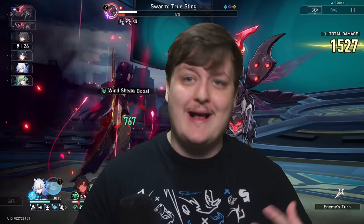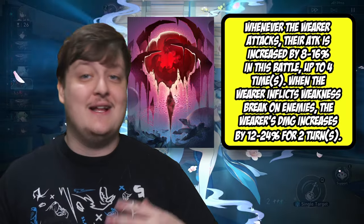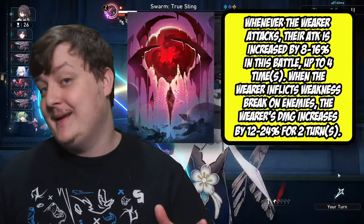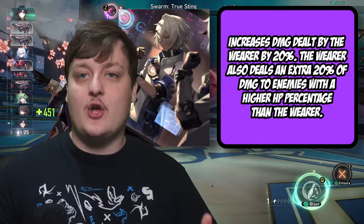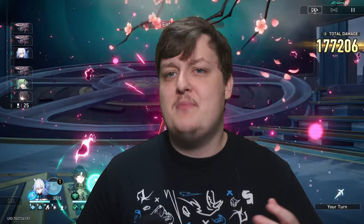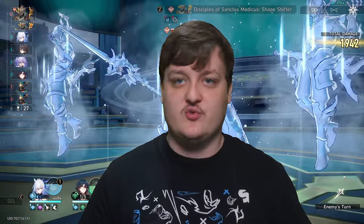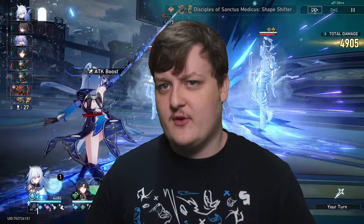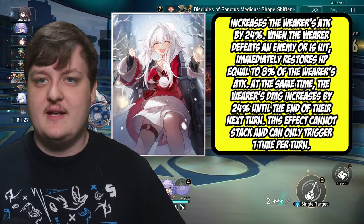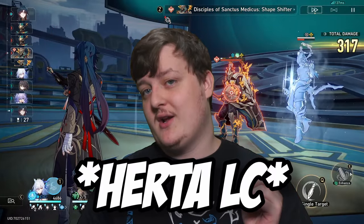For free-to-play options, I personally use the Herta Shop light cone, which gives free attack and a damage bonus when you break the enemy shield — a really solid all-around option. Some will suggest Secret Vow, which is okay and gives an upfront damage bonus, but she doesn't really reduce her own HP so I'd rather put that on Blade. Clara's light cone can work too — kill an enemy or get hit and you get extra damage and some healing. For free-to-play, the Herta Shop light cone is what I'd definitely recommend.